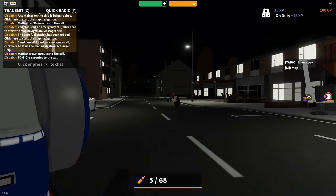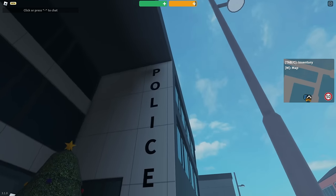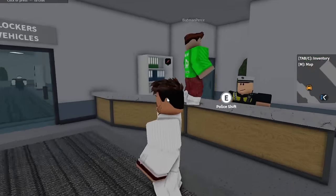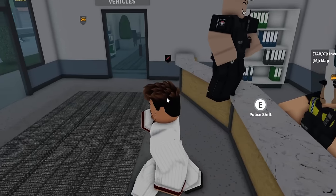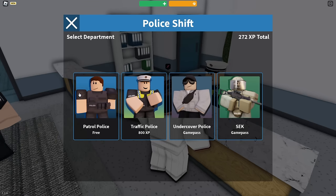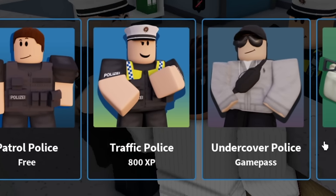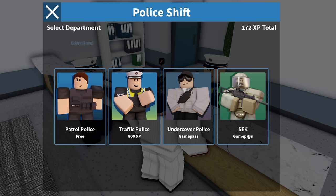Now for the police, this game is really awesome and I think a few of you might already have heard of this game. As you can see, we're outside the police station now. When you get inside, you end up seeing this guy standing over here and you basically just walk up to him, press E and you get this little menu. When you enter this menu, you can choose either Patrol Police, Traffic Police, Undercover Police, or SEK — basically SWAT.